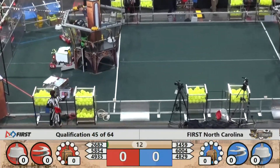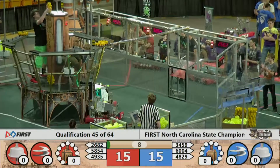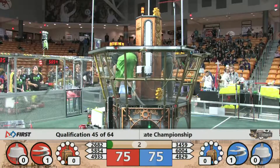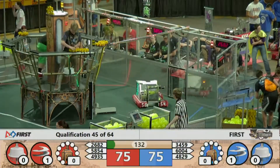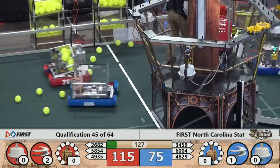And here we go, 3459. The Pyrotech machine delivering a gear. Red Alliance also gets a gear in there, and a second gear for Red. That means as soon as they can grab that reserve gear, they will have the second rotor turning, and that gives them a 115.75 advantage early going in this match.